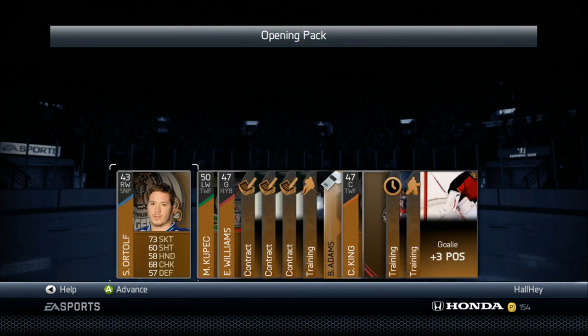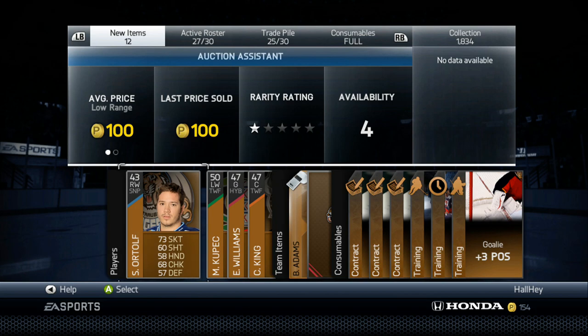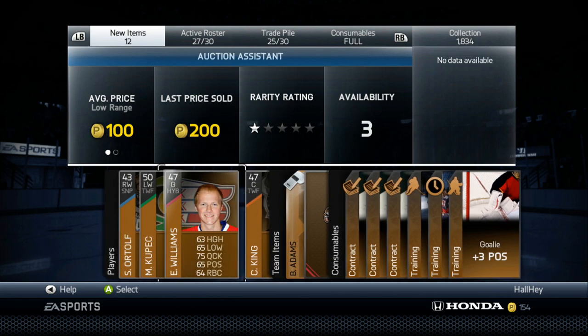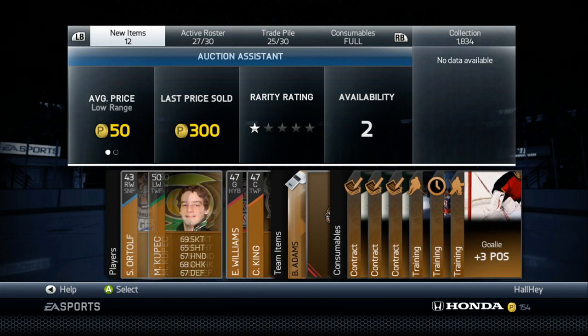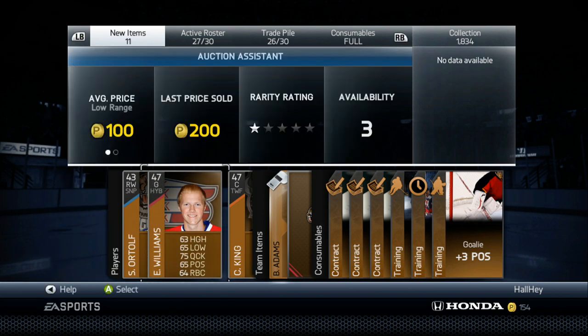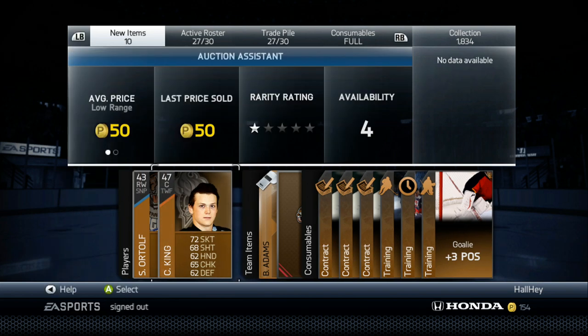What you're trying to hunt for really is the bronze players. I paid 600 pucks for this pack and we did get a couple players. Players that are worth about 200 I like to keep. This guy's worth about 300, so I could sell him for 200 starting price, 250 buy now, put it for about 12 hours. This guy Williams is worth about 200, so I can put him at 100 starting price and 150 buy now, put about a 12-hour time when I sell in the auction.